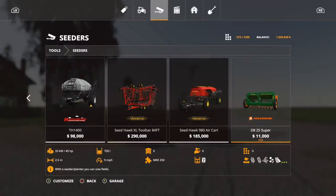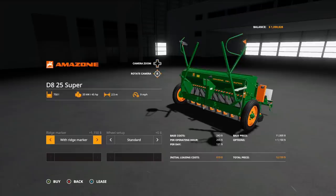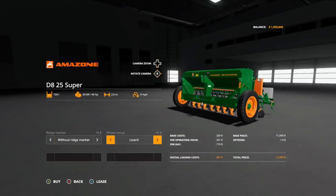After that, we got the Amazon DA25 Super. It is $11,000, listed under seeders, five slots, requires 45 horsepower, 2.5 working meters. This just does seeding — no direct seeding either. Options on this one: with or without Ridge marker. Wheel setup: standard, wide tires, or Lizard.